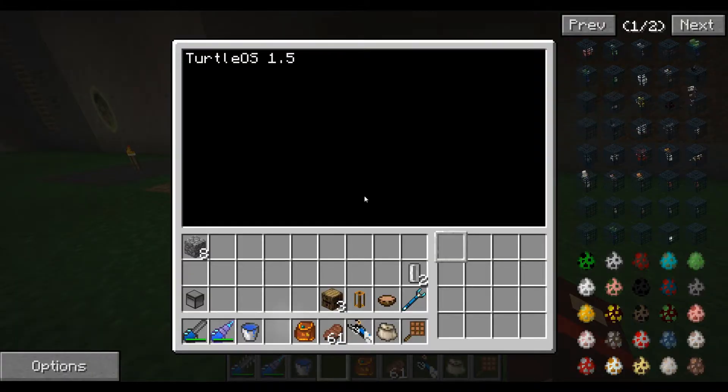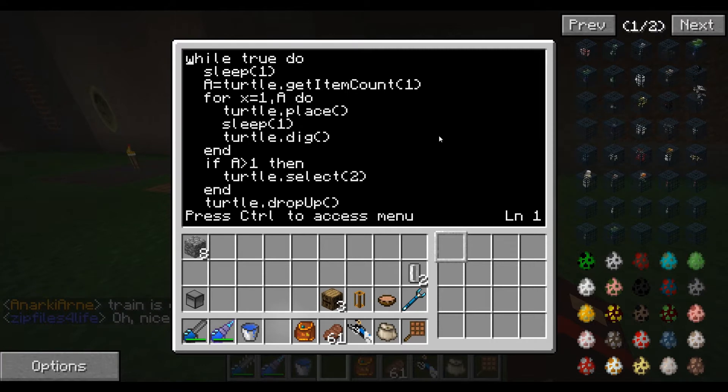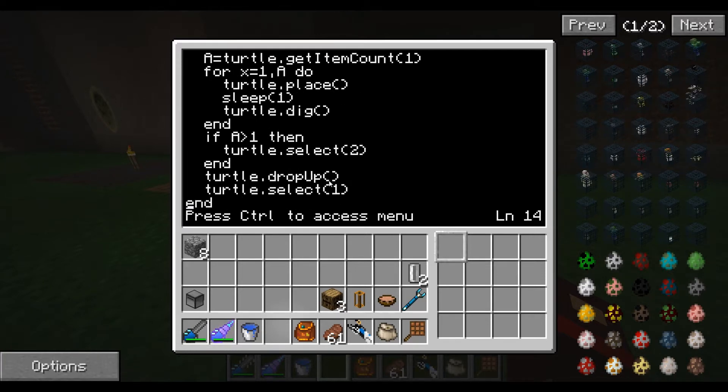The Wraith Turtle — I actually wrote this once and it was working. Then I wrote it for Ralphie and it wasn't working at his base, so I just made a new one and it was better. He waits until there's an item in the first slot. The number of items is stored in A, and then for every block of iron, he puts it down, waits until it turns to dark iron, and then picks it back up. All the dark iron will be in slot two. If he only has one item, it'll be in slot one, so that's why I have the if statement. Then he puts it in the chest above him and goes back to slot one. Super simple program.